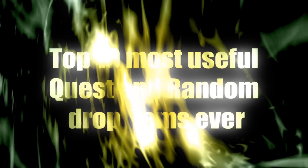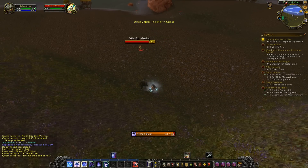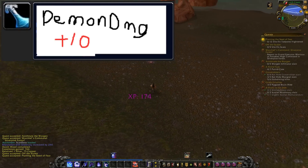Sometimes while questing, you get some really weird stuff as quest rewards. Like in addition to an item, you'll get a crappy potion that increases your damage to demons by 10.